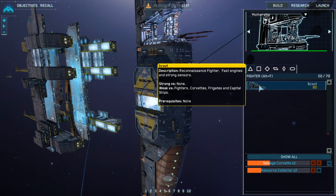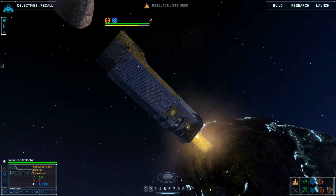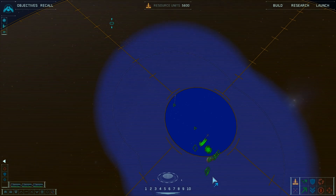To maintain the building requirements of the fleet, we will need to harvest resources in the form of asteroids, nebulae, and any other salvageable space debris. You will need to deploy resource collectors to areas that are rich in resource units, or RUs.